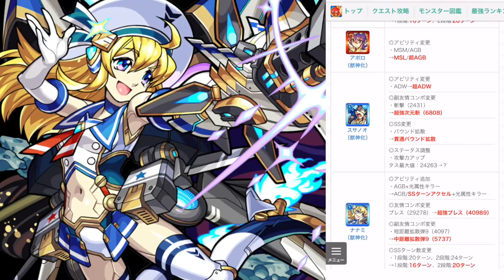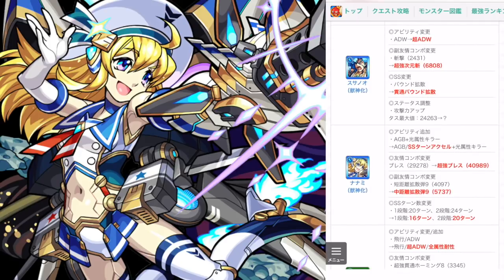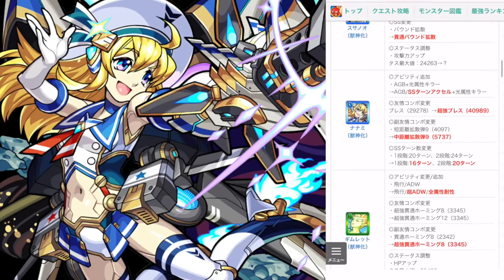Apollo looks crazy with the amount of damage that she will do with her direct attacks. Susano's Strike Shot — the triangles that he shoots out — will now pierce like Baha. That's a very good improvement. Not very flashy, but a very good improvement for him.